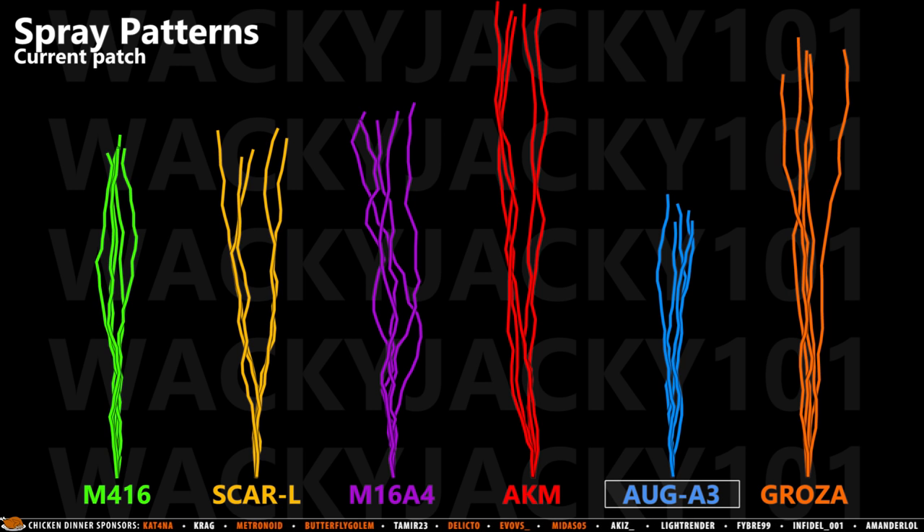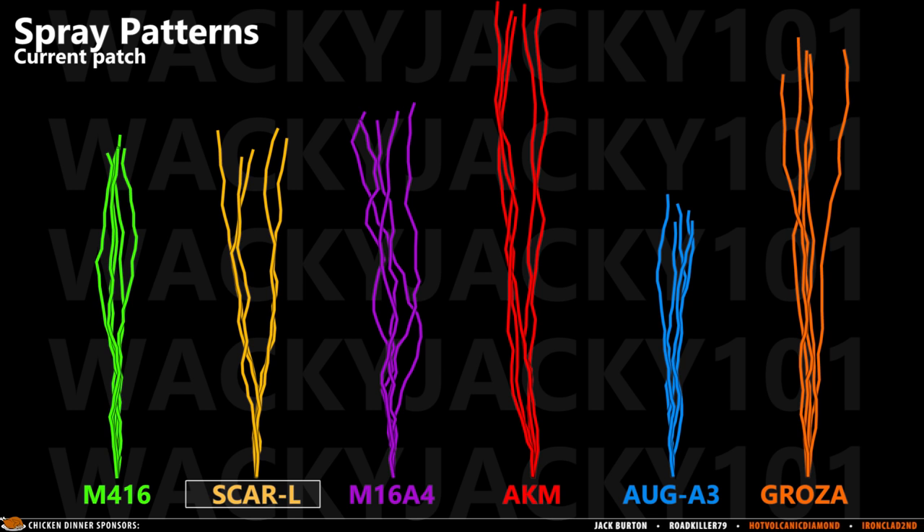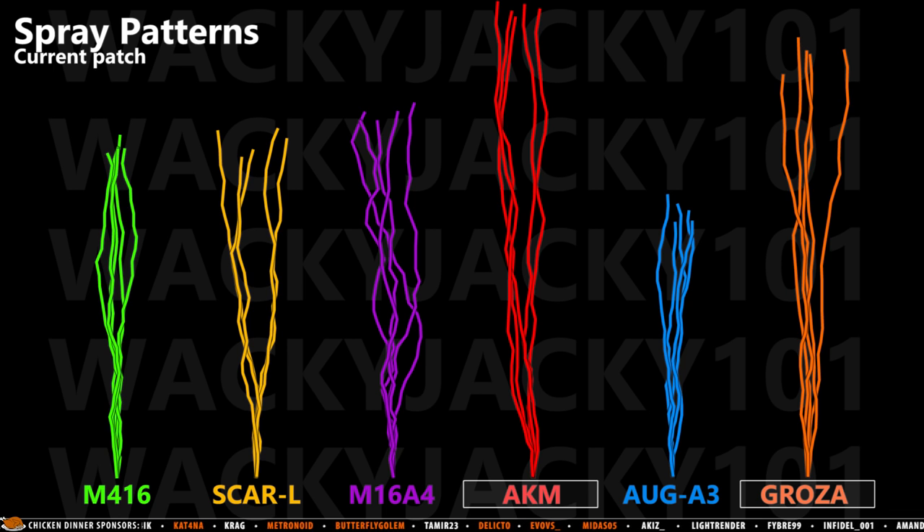The AUG also stands out as the clear beast of spray control, closely followed by the M416, which has more vertical recoil but still extremely low horizontal. The SCAR-L is good, but tends to pull a bit more to the side, which is a minus for longer sprays. The M16A4 is just a terrible weapon for spraying now and certainly should not be used for spraying targets other than at very close range. The AKM and Groza both have very similar handling and behave the same in terms of vertical recoil acceleration — the vertical recoil on both will increase the longer you spray.